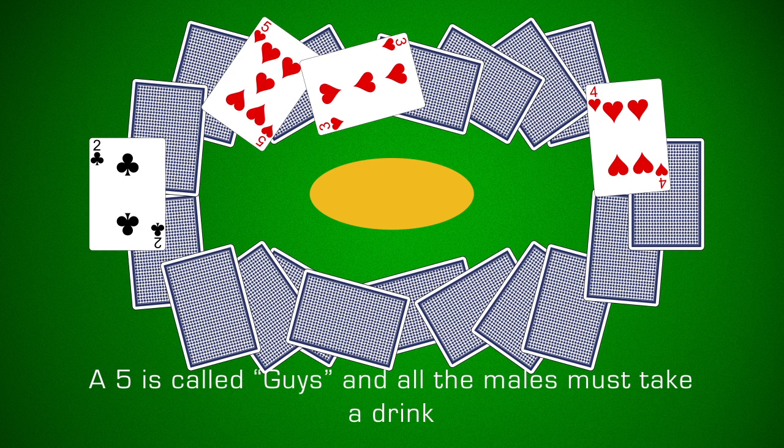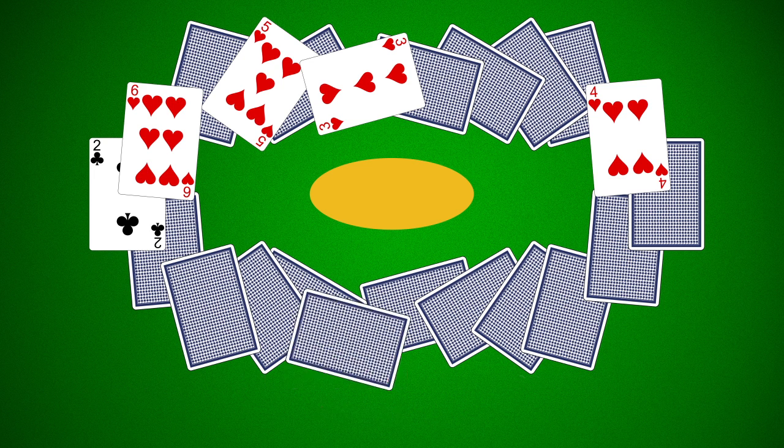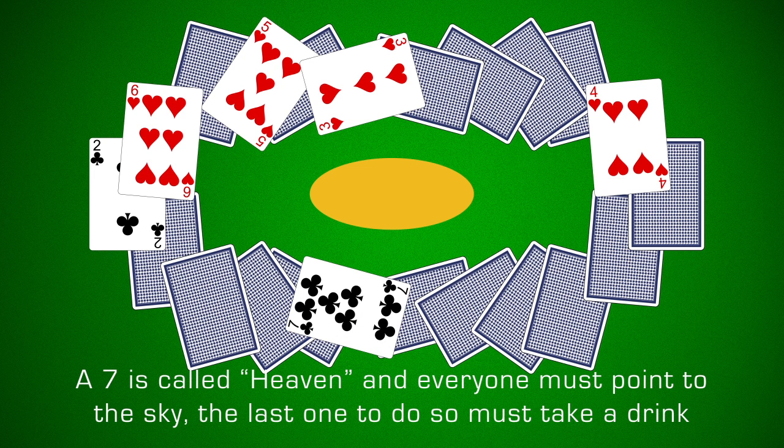5 means guys and all the guys must drink. 6 means girls and all the girls must drink. 7 equals heaven and you must point to the sky — the last one to do so must drink.